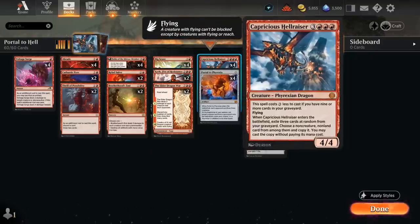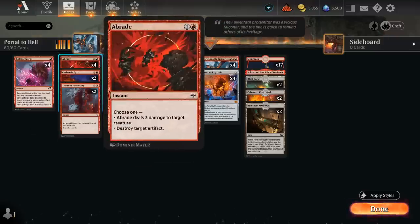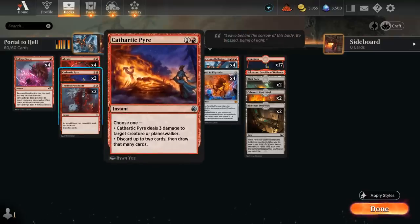Eventually our Reflection can copy our creatures as well, making a hasty Capricious Hellraiser which can also get something back from the graveyard. So that's our main game plan: play a fair midrange control game and take over with the value from Hellraiser. To help with that we have some cheap removal, including Voltage Surge as our one-mana removal of choice, since we can make treasure tokens to potentially deal four damage instead of two. Then we have Abrade to deal three damage to creatures or destroy artifacts.